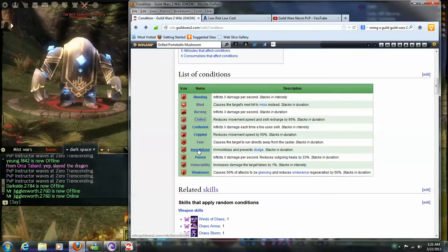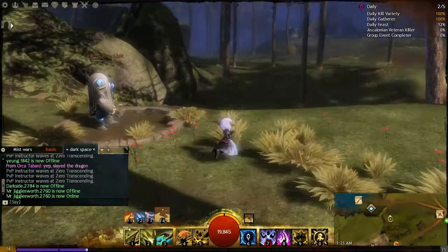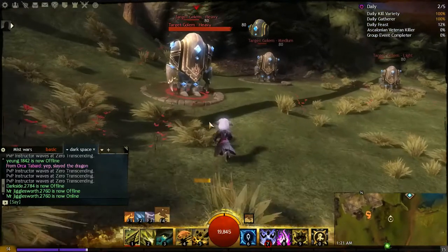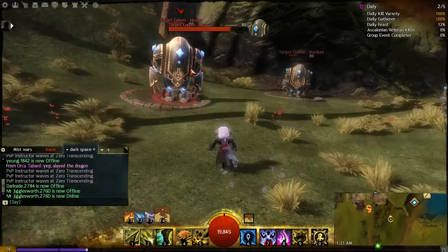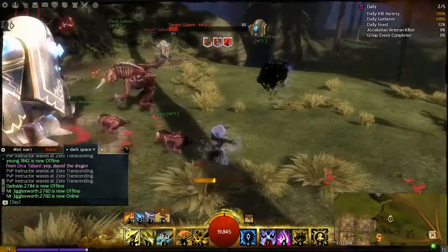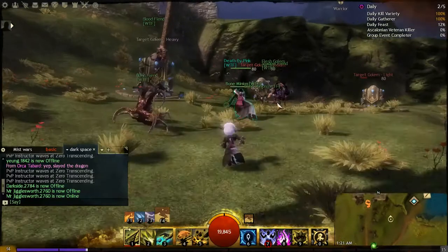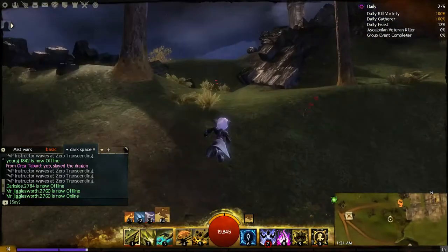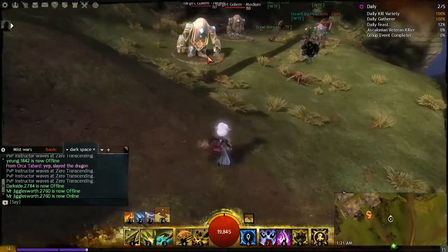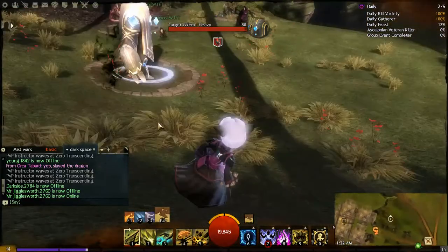The next condition is Immobilization, shown by a chain-cross icon. Immobilization is the third Guild Wars 2 snare — instead of reducing movement speed, it completely immobilizes you and makes your character unable to move. You'll see a chain animation around the character. In PvP, Immobilization is a good way to begin a burst after your opponent has used up their defensive cooldowns and dodges. In PvE, it's a good way to keep foes off you or contain initial adds in a dungeon, or keep them off your main tank.